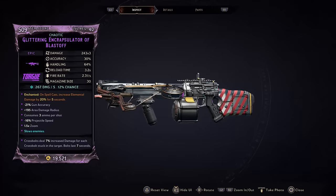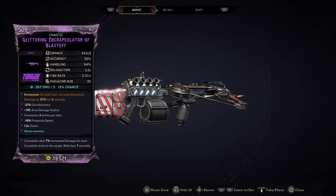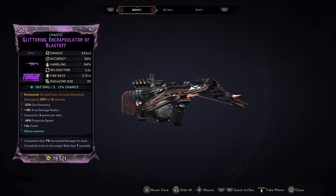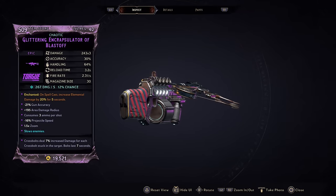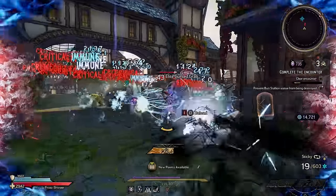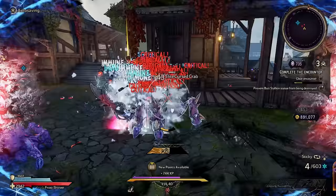Time now for the Encraptulator, a well-dropped Torg assault rifle that, like all well-dropped non-legendaries, can be found in vending machines, but the bunnies are your best bet. I don't know where Torg gets his names for weapons from, but at least this one ain't called the Porta Pooper 5000.